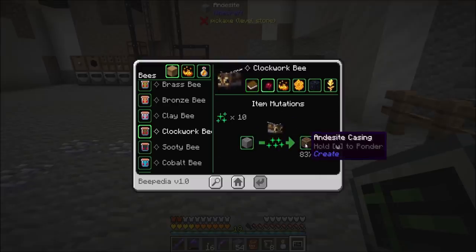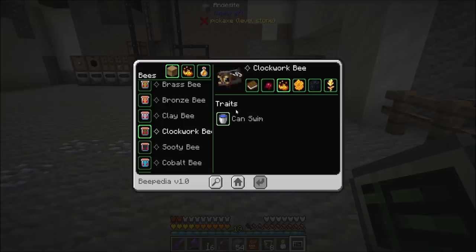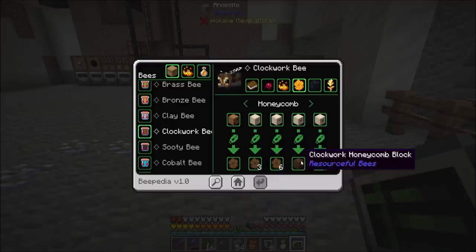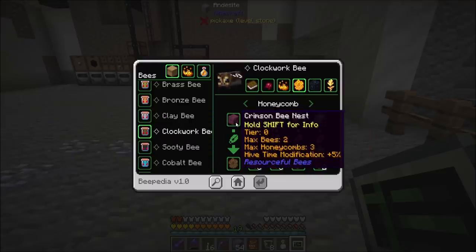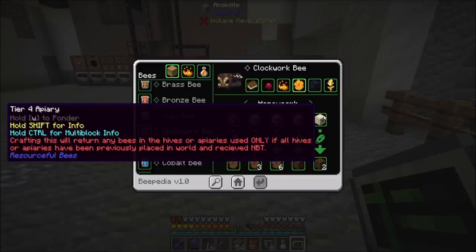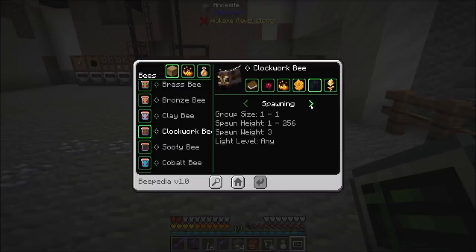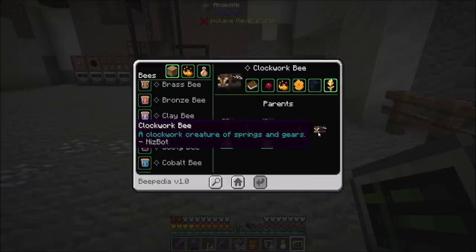Mutations - does it turn wood into something? That's interesting. Traits - can swim. Honeycomb. Tier one beehive. Clockwork honeycombs, and then eventually he makes blocks. So it looks like there's beehives, and then there's four tiers of apiary. Spawning, biomes. Does this mean they can spawn naturally in the world? You can also breed two clockwork bees to get a clockwork bee.